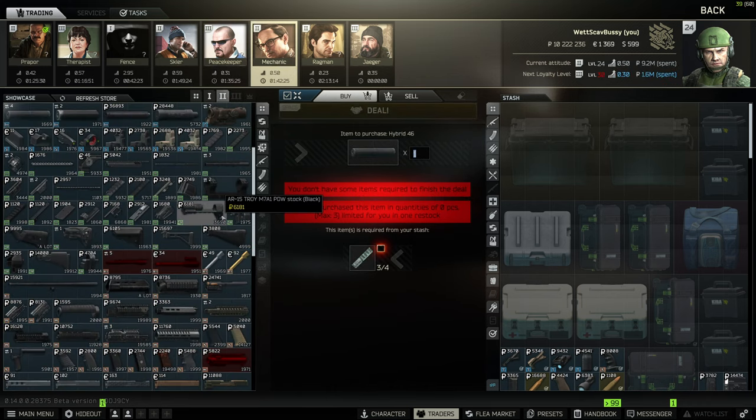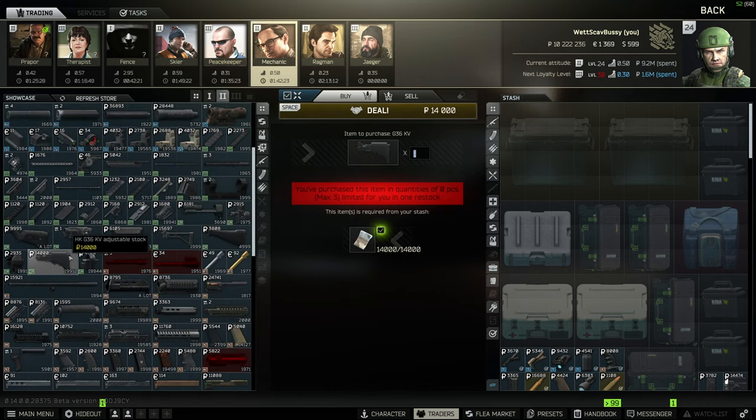Then go over to Mechanic rank 2 and the first thing you're going to buy is a new stock. The G36 adjustable stock is much better than the one that comes on it and it's only going to be 14,000 rubles. You can sell the stock that comes on it to make a little bit of that back, and that's going to be one of the biggest stat increases you can get on this weapon for a very cheap price.